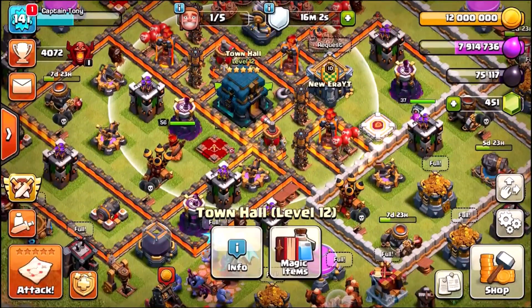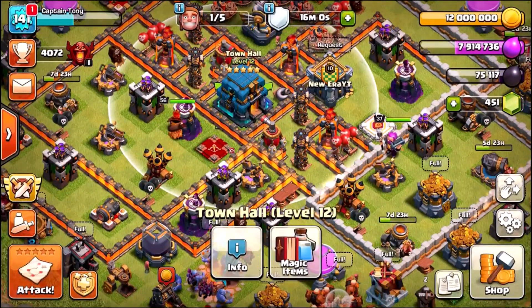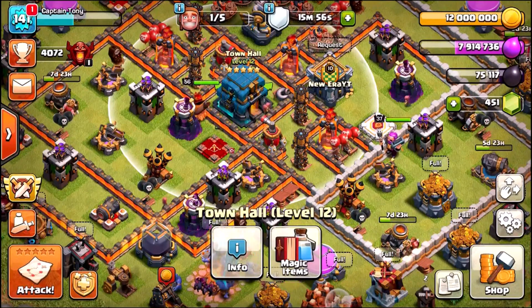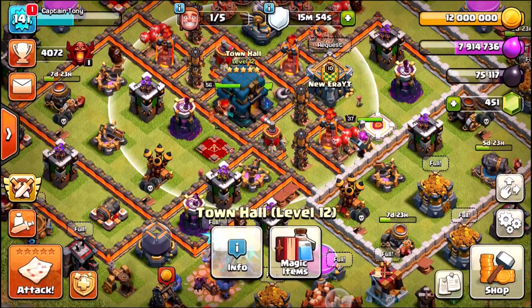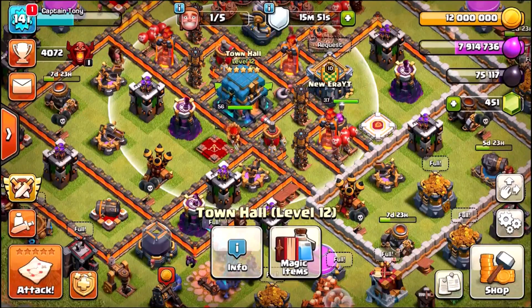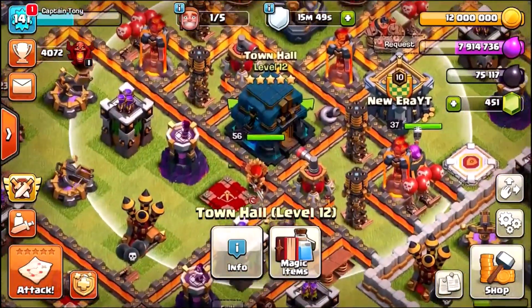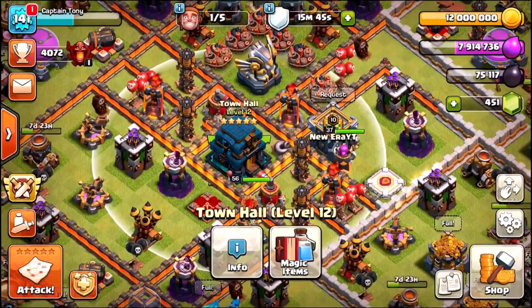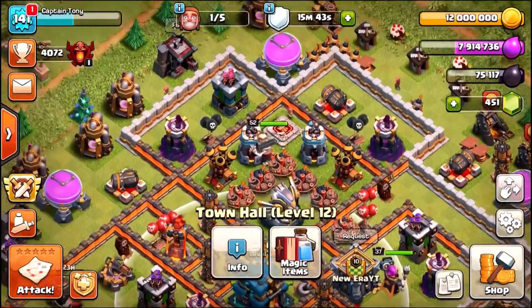The Halloween update is just around the corner — fingers crossed there are gonna be some cool Halloween events that Supercell brings into the game. So before the Halloween update lands, let's see if we can get one step closer to becoming a maxed out Town Hall level 12.